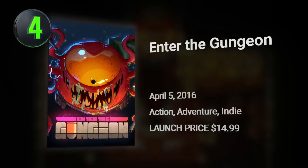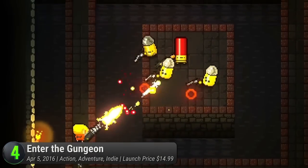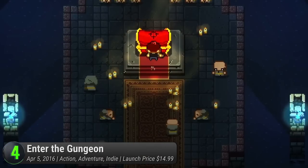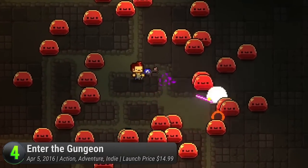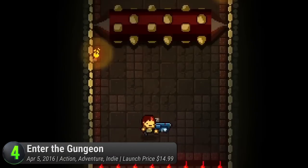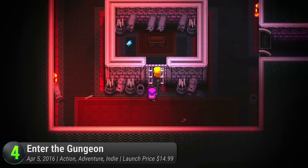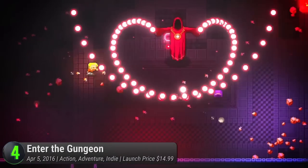Enter the Gungeon — it's Binding of Isaac with guns. A frenzied bullet-hell dungeon crawler that merits fast reflexes and heavy artillery. Be part of the Gungeoneers, a merry band of misfits trying to find a mysterious gun that can destroy the past. To find this powerful gun, players must enter the Gungeon — a mysterious castle filled with randomly generated levels and intense difficulty spikes. Face off hordes of creatures called the Gundead and veer away from its multitude of colorful punishing bullets. Collect various guns with unique bullets to unleash carnage against brutal boss fights. Players can also team up in co-op mode.